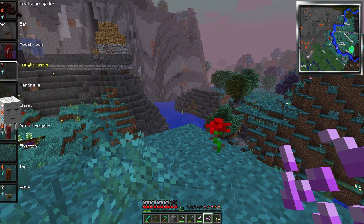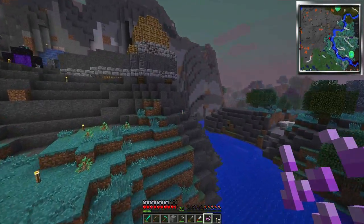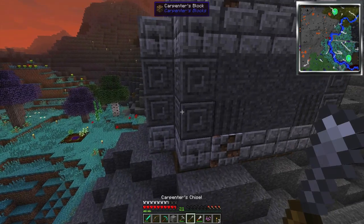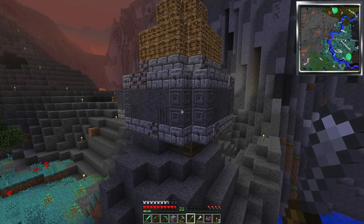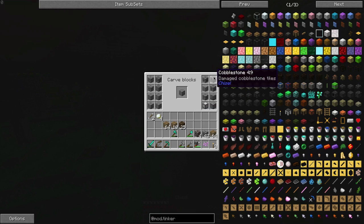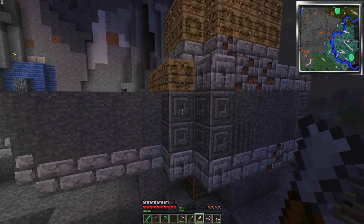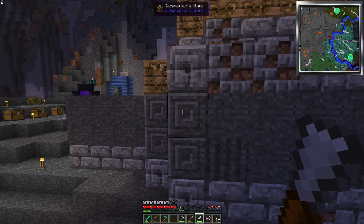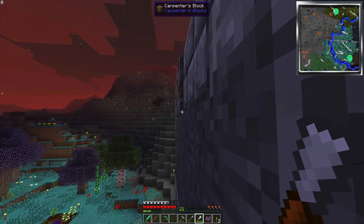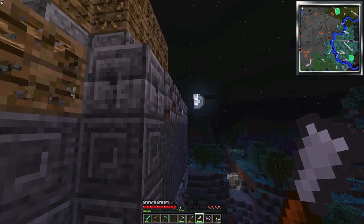I want to turn back into the bat for a second. Once you go bat you don't go back. We're going to come over here - this is cool because I've been doing some chisel work to change the texture. I've got some cool stuff going on over here. I right clicked with the chisel, put these in and got this sick block.